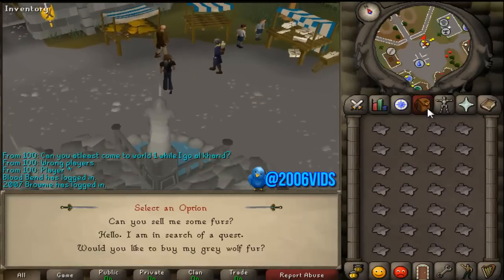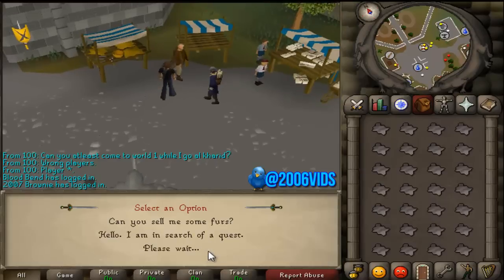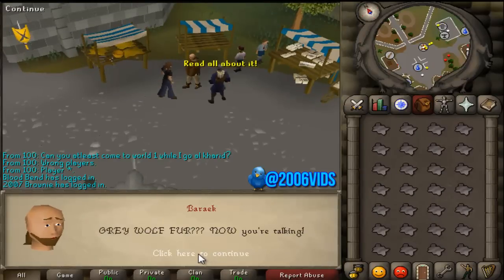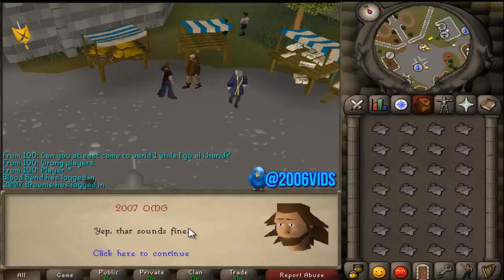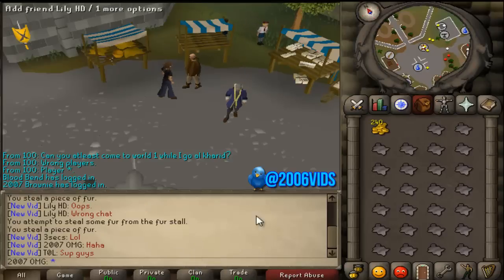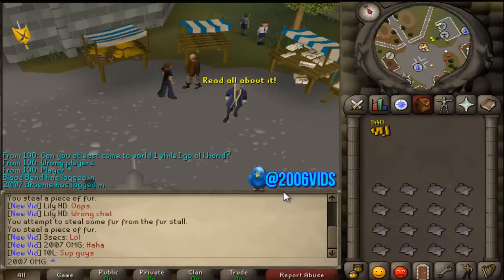So you just talk to him. Make sure you've still got your furs, and say: 'Would you like to buy my grey wolf fur?' And he'll say, 'Grey wolf fur — now you're talking!' So he's really happy. Sounds fine. And then you sell them all. See your cash piling up — look at that money. So satisfying seeing it all roll in.